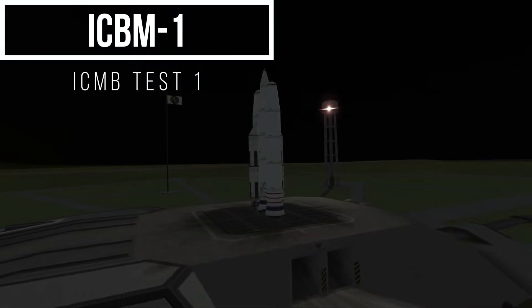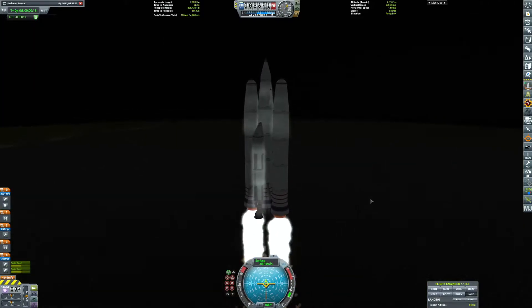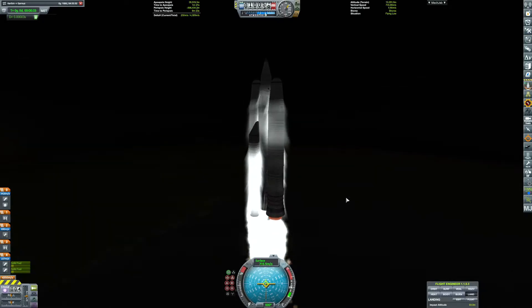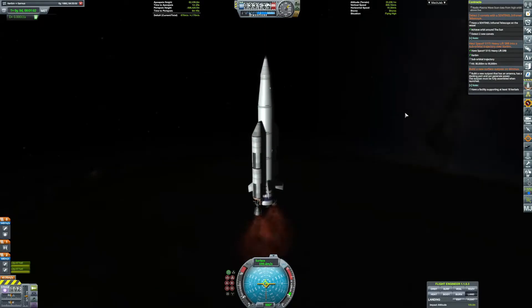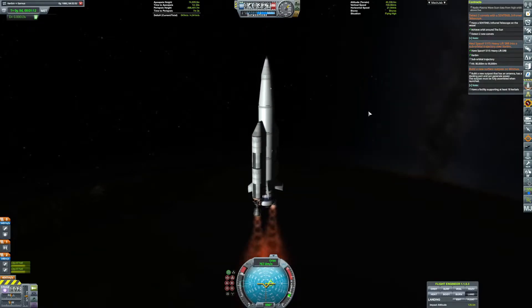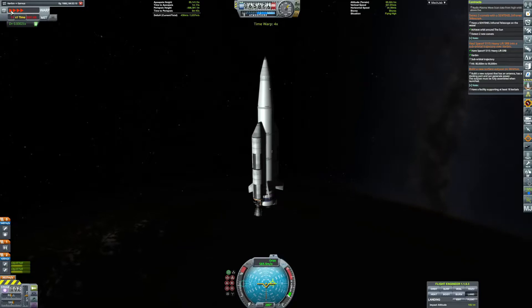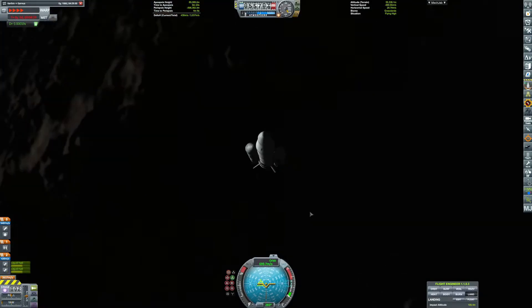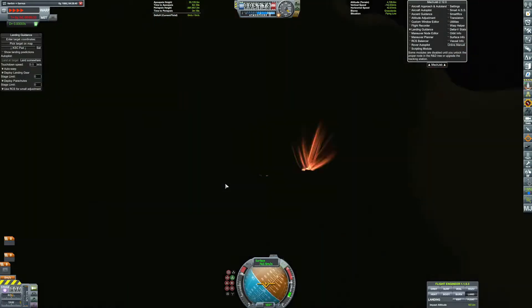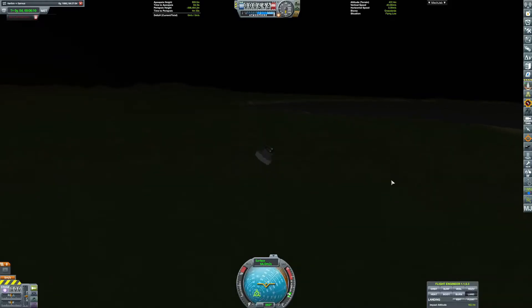And here we are doing an ICBM test. This is a very complex ICBM with a little warhead at the top. We had a contract to do a solid rocket booster — get it up there without using any fuel, and we got it up there. This rocket could pretty much fly anywhere on Kerbin, and that was the fake nuclear warhead.